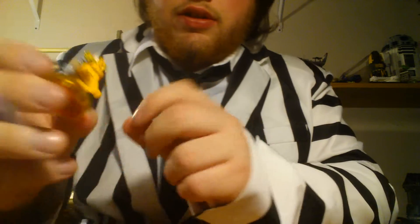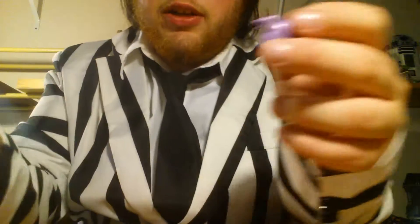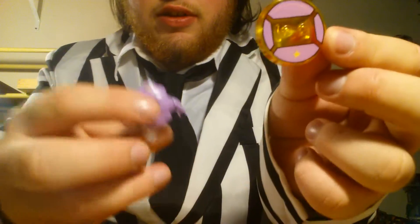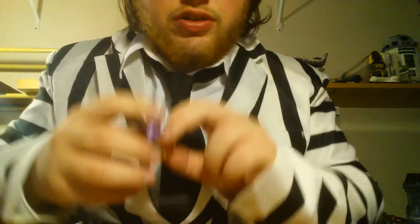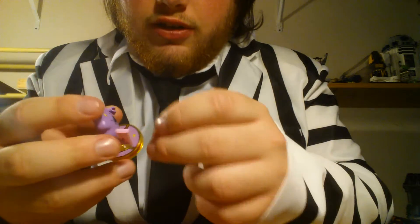There you go, that's what he looks like. Now, Lumpy Space Princess, or LSP, comes with a clear block and stands right on it. She also comes with a cell phone — looks more like an MP3 player than anything.